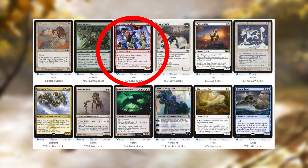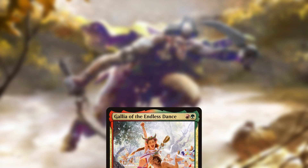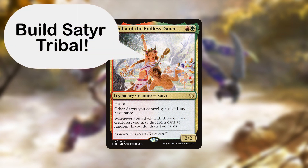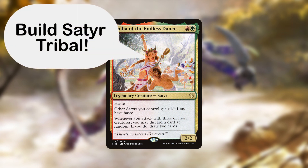That leaves a question: if they're a bad tribe, why do they have so many decks on EDHrec when a similar tribe from the same plane like Centaurs has so few? From what I can understand, it's more important to players to have a good tribal commander than just good creatures in a tribe. Gallia just screams 'build Satyr tribal' and that's enough for people to at least have a go at building them.